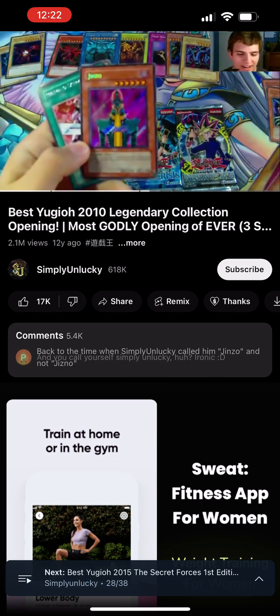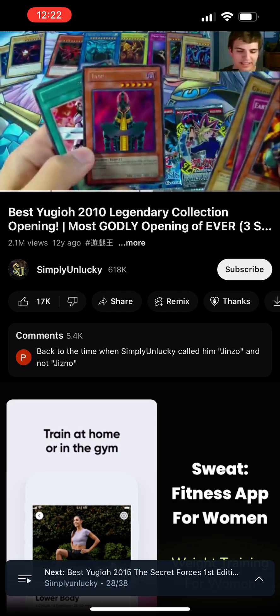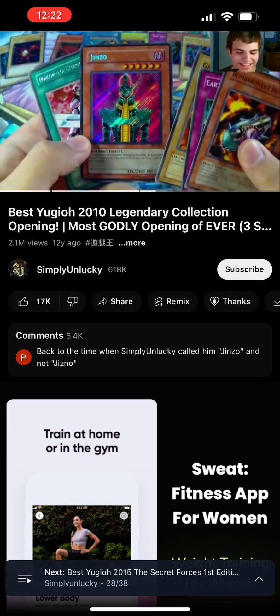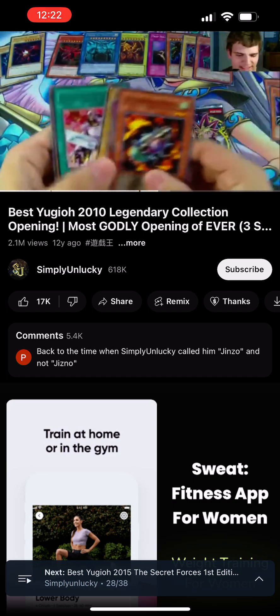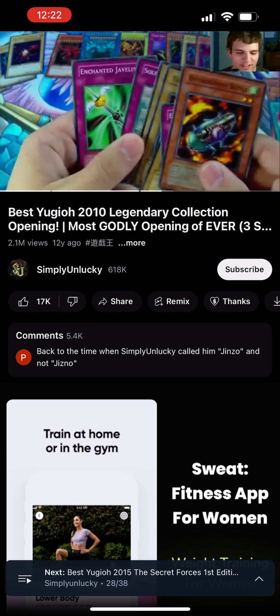You gotta be kidding me! Secret Rare Genzo! Oh my god! You guys are all going to think this is fake now. This is ridiculous. Wow! Secret Rare Genzo. A rare Nobleman of Extermination, Thousand Eyes Idol, Dark Fire Soldier number two, Silent Wishes, Enchanted Javelin.